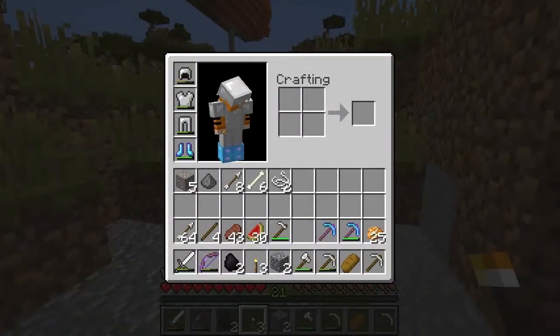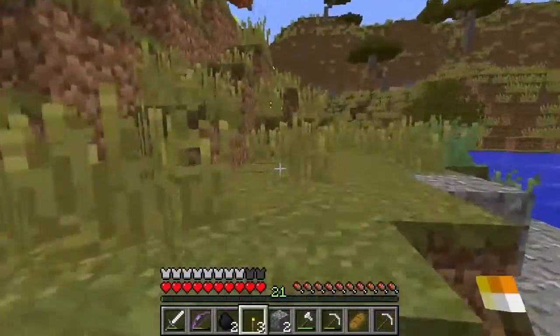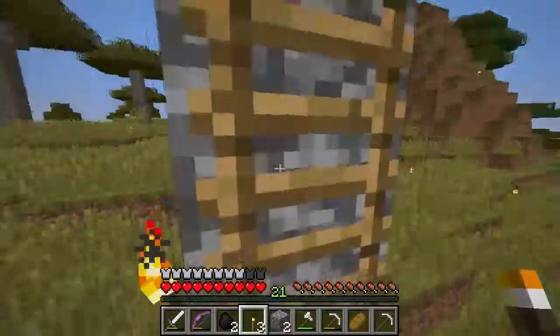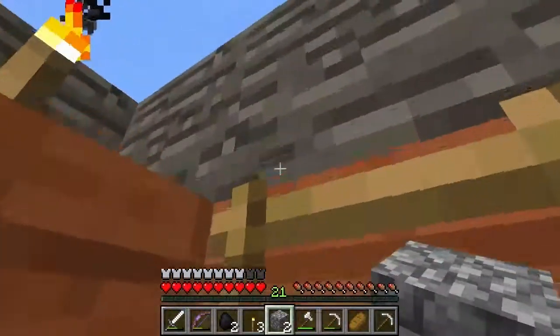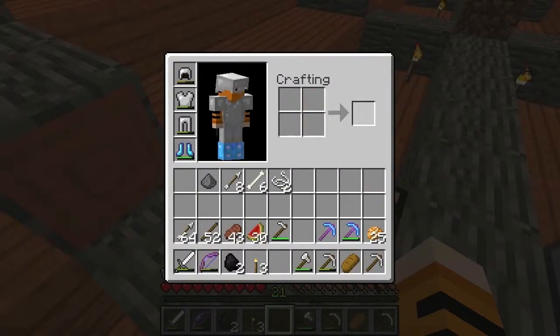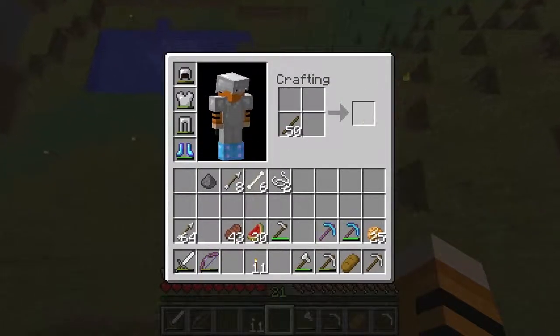I'm going to run up here and get some wood — I know I have some in my chest. The stuff that was going on with ABBA last week was really fun and I really enjoyed it even if I lost. Even Gold Team lost. We'll get them again — we just have to pick our battles and pick one where we have a clear advantage. That should be more than enough wood. Let me make some more torches.